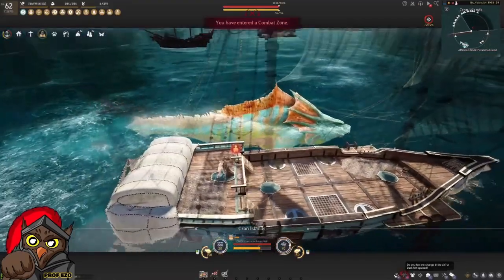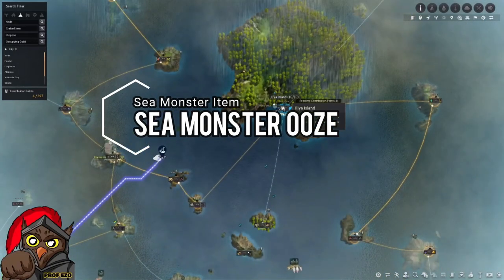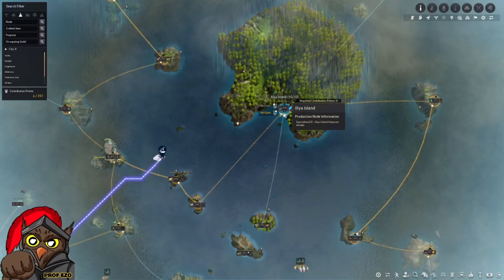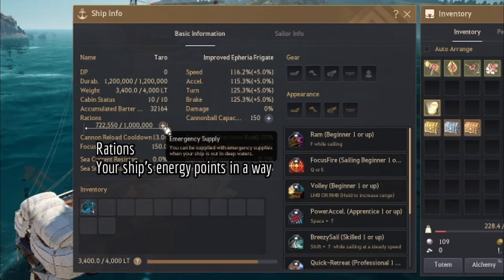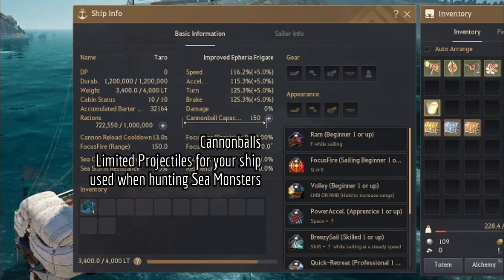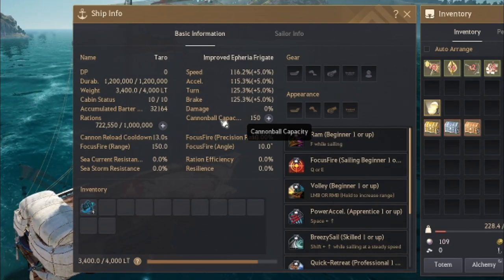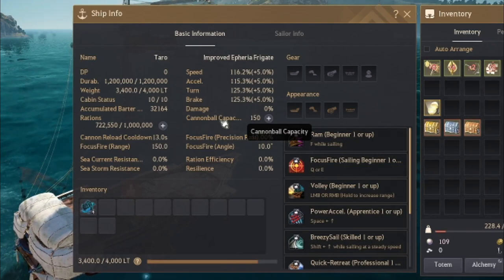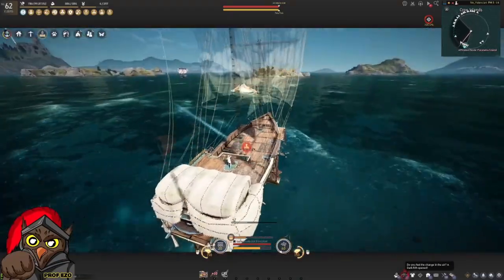Sea monsters look like this — we're near Kron's Island, just above and to the left of Ilia. The majority of monsters you want are around here so you can go back to Ilia to refill rations and restore cannonballs, which is essential. At this rate you're limited to very few cannonballs, so you'll need to return to the Wharf often. As you increase your ship's capacity and grade, you'll need less time to refill.